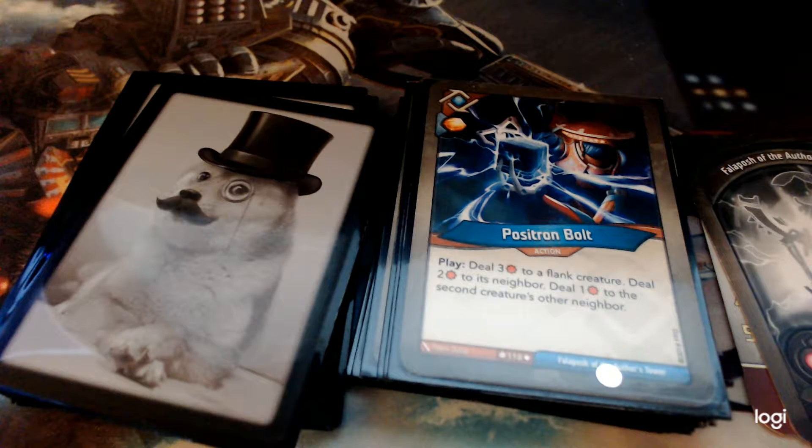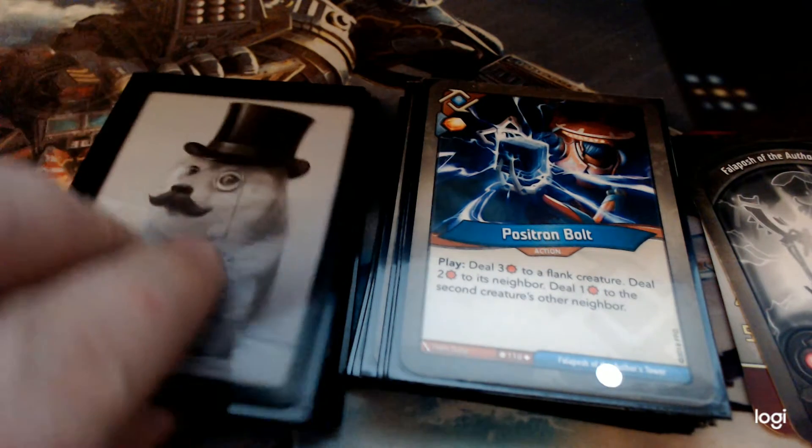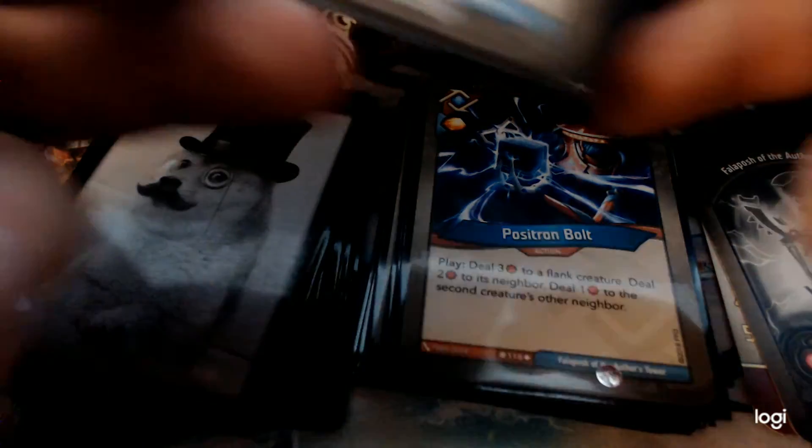Positron Bolt — gain the Amber. You pick a flank creature, deal three damage to it, then work inward doing two, then one. That's pretty good. I've had this work out pretty well. It obviously depends on how things are laid out, but the damage is useful and the Amber is never going to make me sad.